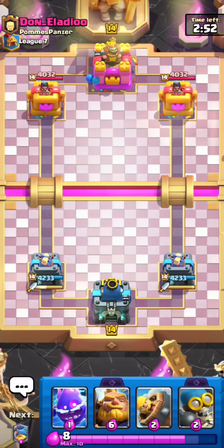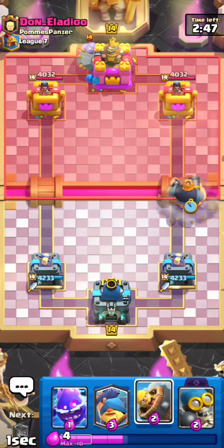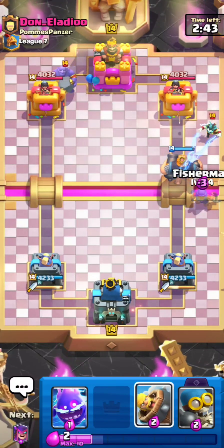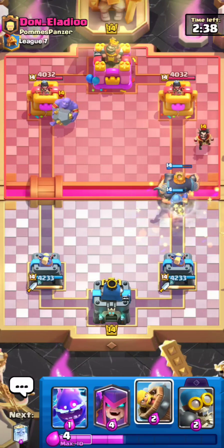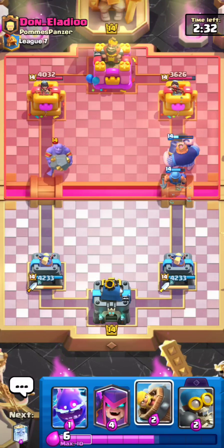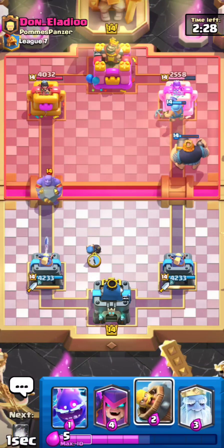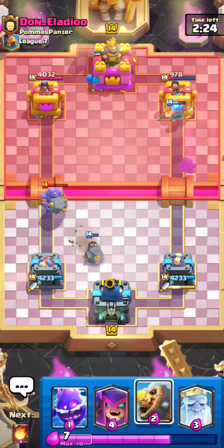Here's the next match against Don Eladio. I'll go for an RG because he just played Bowler — that's five Elixir down. He goes for an Electro Wizard, so this may be Graveyard or something. He's spending a lot of Elixir. Right here I think I can just go for a Bomber on top of that Bowler — it should clean it up without doing any damage to my tower at all.